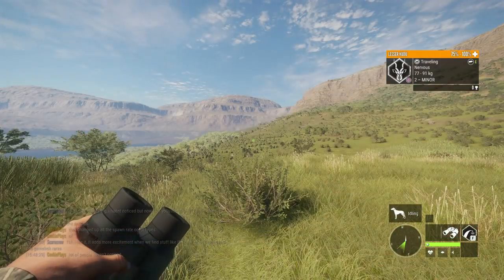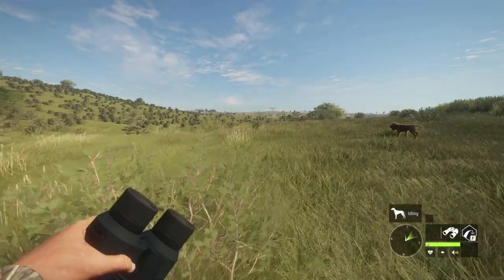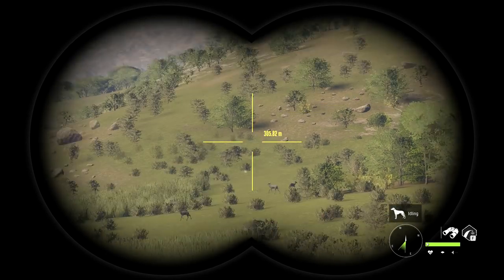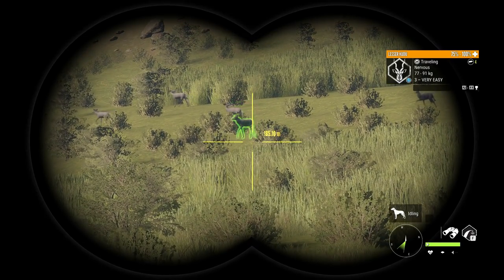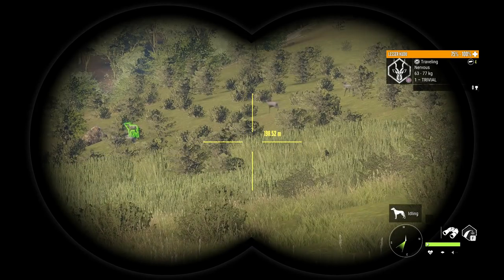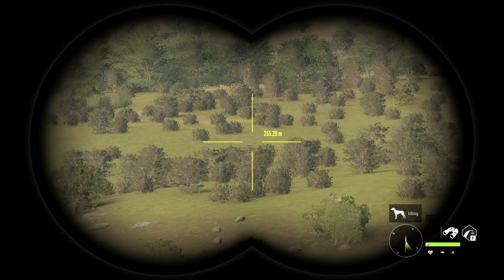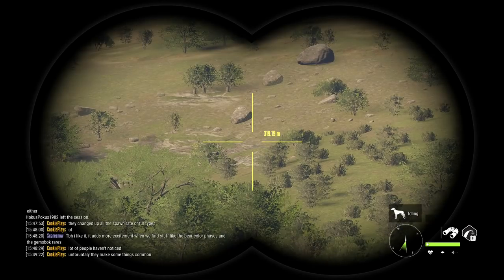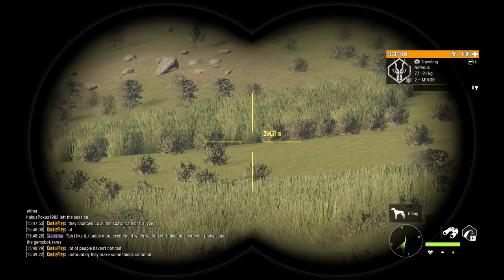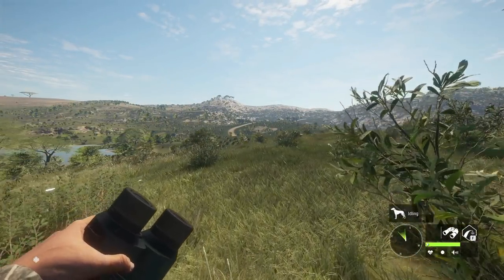Cookie Plays here has pointed out something actually pretty interesting, so we might as well mention it. Apparently the dark and beige fur types for the gemsbok are now rares, because I haven't seen a single one and I've spotted easily a few hundred gemsboks since the update. Cookie is saying the exact same thing, so it seems like they might have made all non-common fur types for the gemsbok into rares now — which is kind of cool. It's going to make getting a beige that much more exciting, especially since I've never put one in my lodge before because I never got a diamond potential while they were still uncommons.